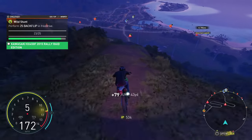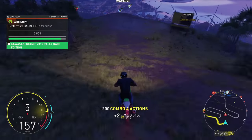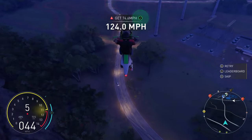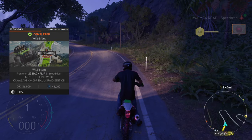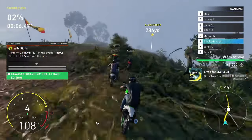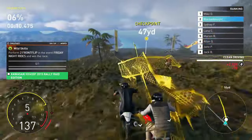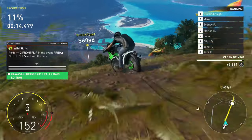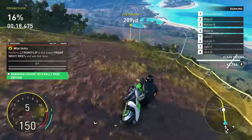There are only two places in this event where you can actually do this. The first is the second big jump at the beginning of the event, off that big cliff jump right by the checkpoint. The last place you can land a front flip is at the end of the event by the last checkpoint. If you miss those two spots, you basically can't do it and will have to restart.